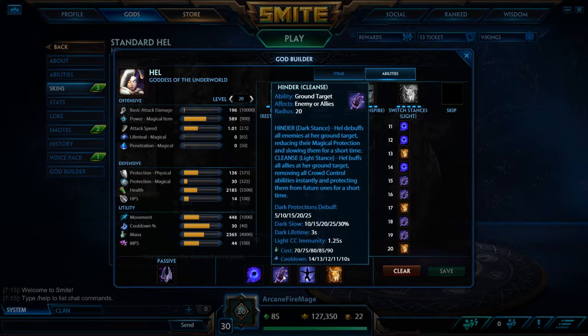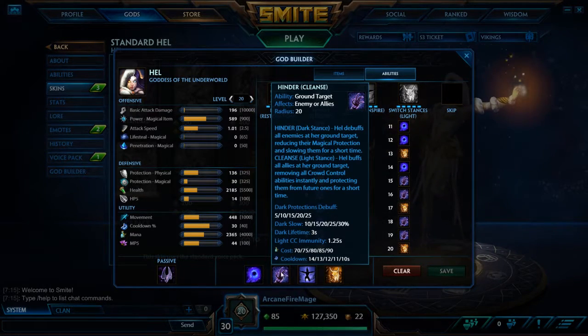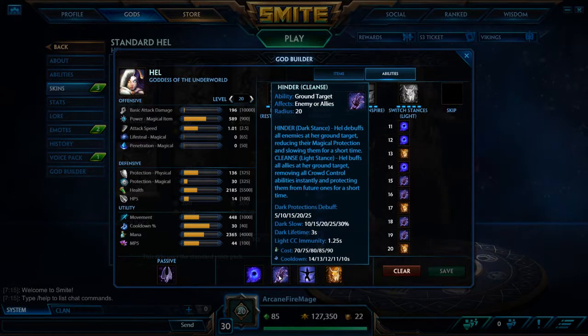Next we've got Hinder and Cleanse. With Hinder you debuff enemies at the target, reducing Magical Protection and slowing them. When you're in Light Stance, you basically cleanse all allies of CC and give them a little bit of CC immunity. This is a very nice one if you want to nuke someone at slightly lower health, because they take a lot more damage from you. So if you want to try and kill someone, lay this down and then hit them with one of your damaging abilities.